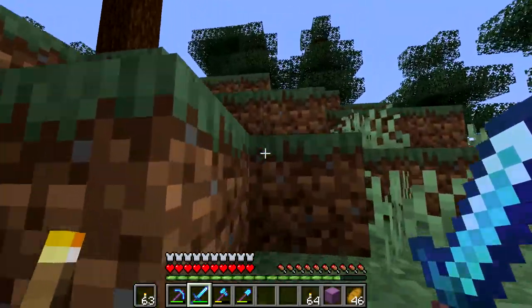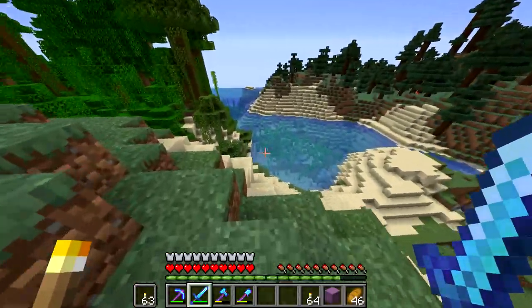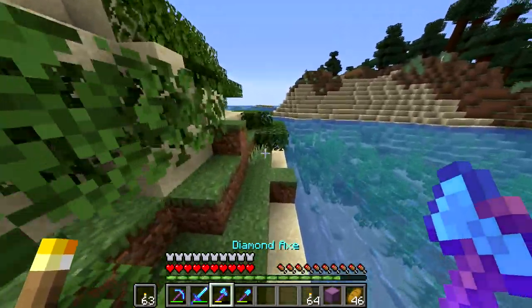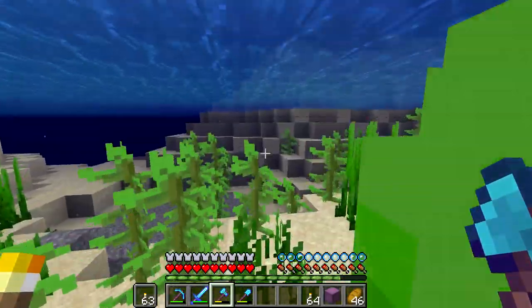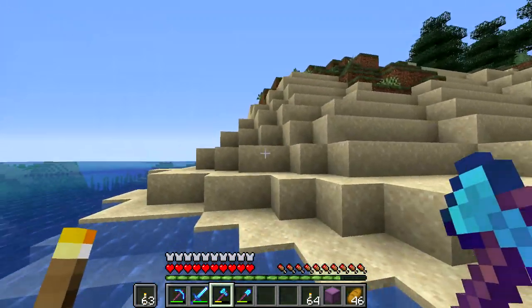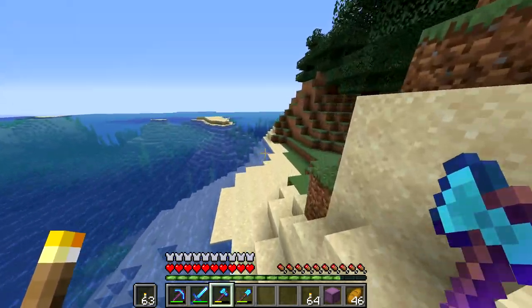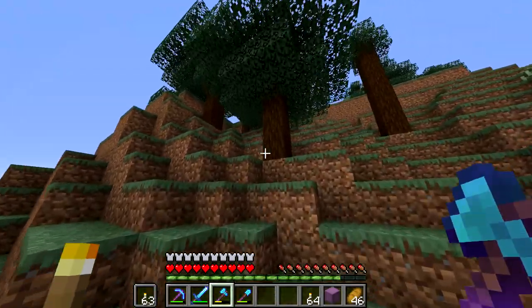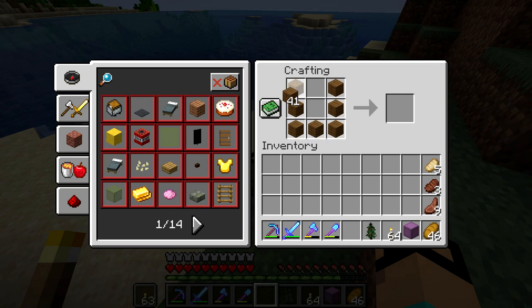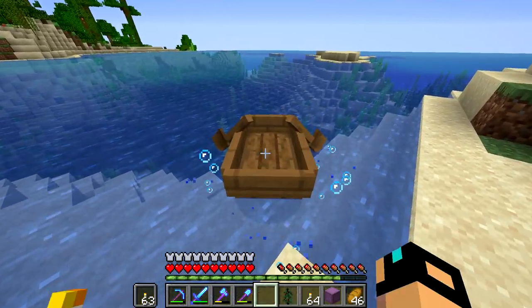I didn't bring any wood, but we have a really nice axe, so we should be good. I had to repair this axe because I had to get so much spruce wood — one of the spruce forests around here is just missing so much wood because of me. It looks like that's going to be the ocean, so we're going to gather enough wood to make a boat. There we go — I love how there's spruce boats now. I dig that a lot.